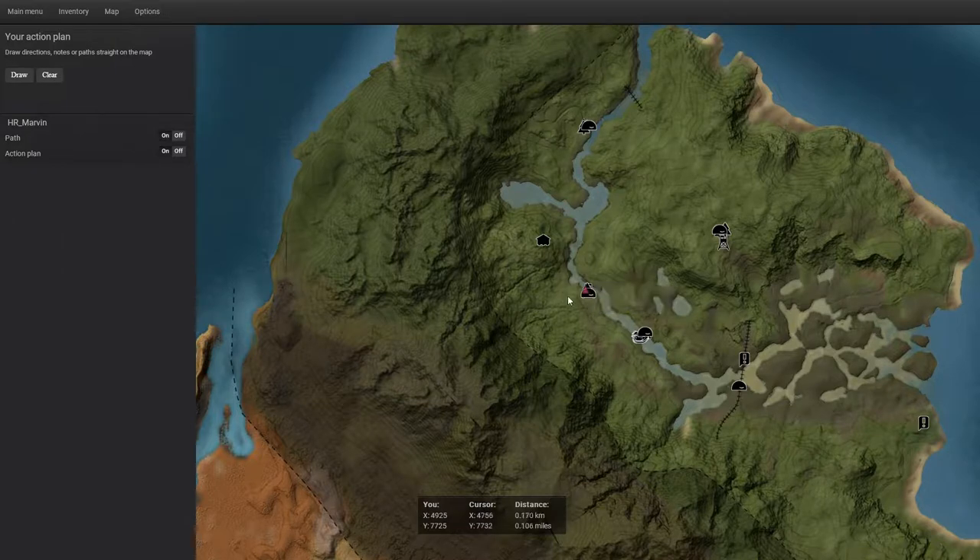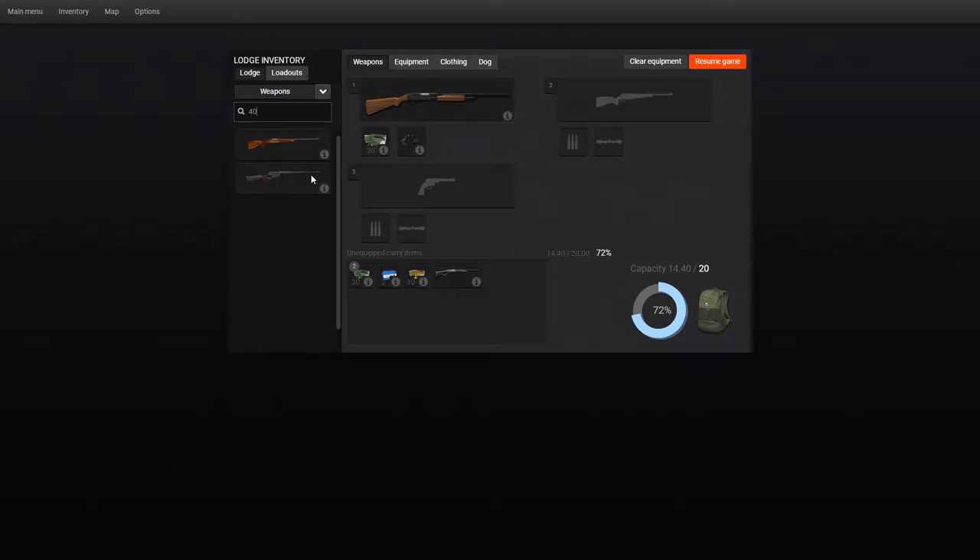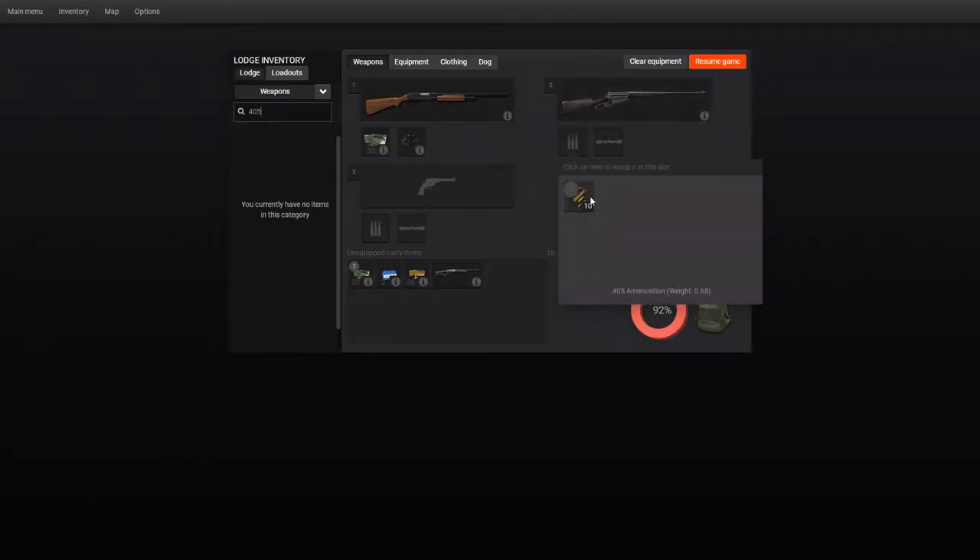I'm starting here at my tent. I tried to get around here but you can't get across the bridge. I'm going to grab my .405 just in case there's water buffalo or banteng. There's a search place where you can type in the name of the weapon you're looking for rather than scrolling through all the lists — the .405 hasn't got a scope, bought it basically just in case of water buffalo or banteng. Banteng normally flee away from you, they're quite a solitary creature.